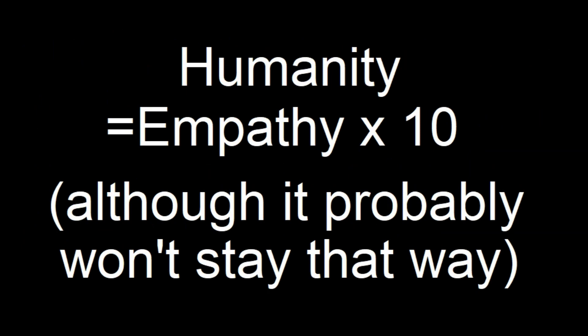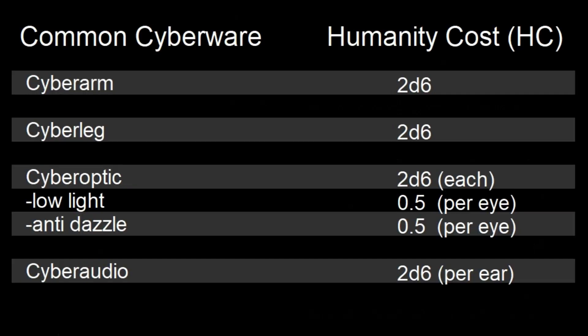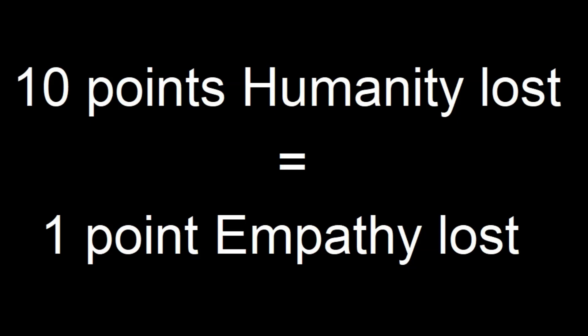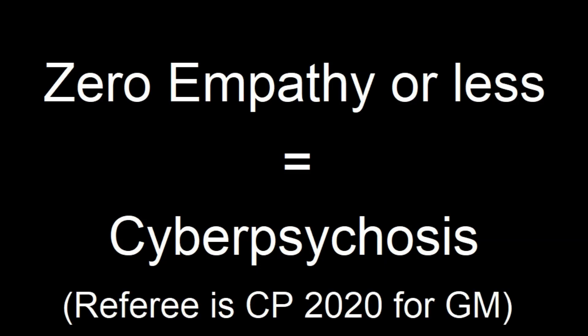Humanity starts out as 10 times the character's empathy. So a character with a 7 empathy has 70 humanity; a 6 empathy gives 60 humanity. When a character gets cyberware, it has a humanity cost associated with it. We roll the humanity cost for the item and subtract it from our current humanity. For every 10 points of humanity lost, the character's empathy stat goes down by 1. If empathy reaches 0, they fall under the control of the referee and succumb to cyberpsychosis.